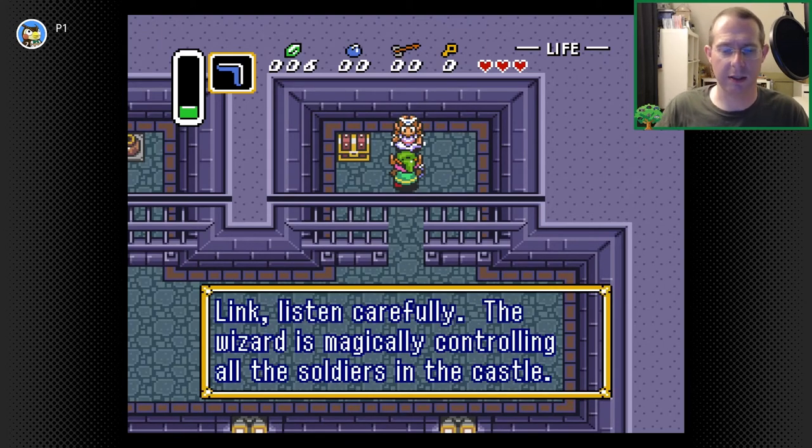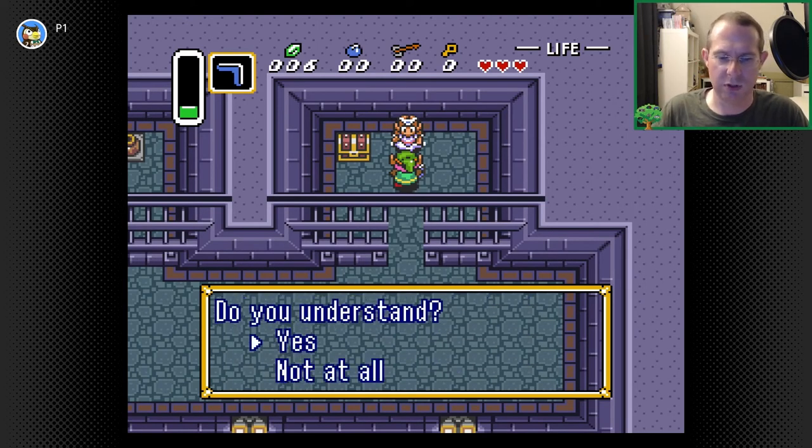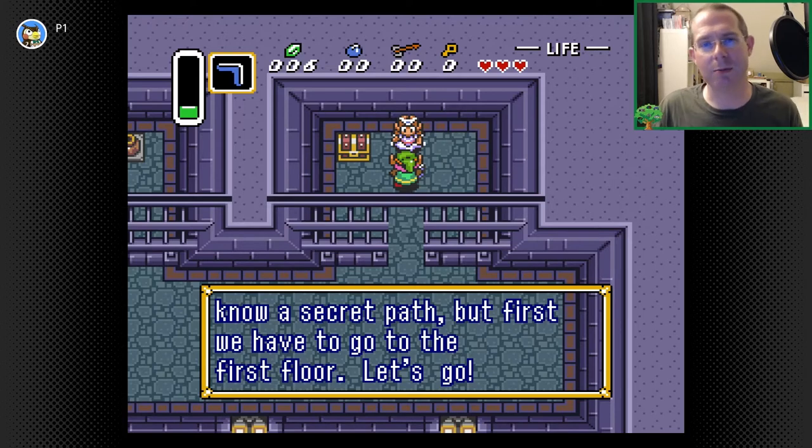Zelda talks. 'I had a feeling you were getting close.' 'Listen carefully. The wizard is magically controlling all the soldiers in the castle.' That's another opportunity for the intro player to get another explanation. 'Now let's get out of here. I know a secret path. First, we have to go to the first floor.' Your next goal, your next objective. This is fantastic about laying out — here's the next thing, here's the next thing. You don't have to think too far ahead.